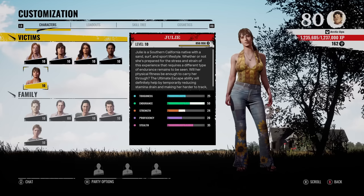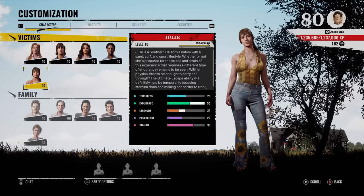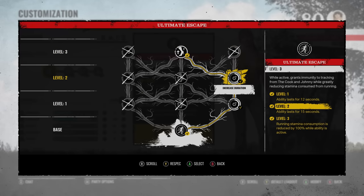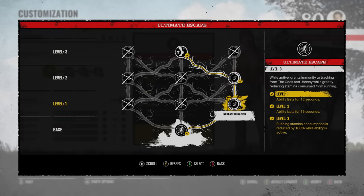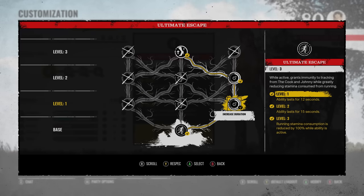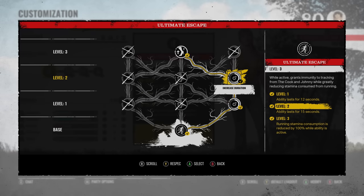Yo, what's up buddy, I'm Arctic, hope you're having a good day. Julie's Level 3 ability gives you infinite stamina — it's called Decreased Sprint Stamina. Running stamina consumption is reduced by 100% while the ability is active. Pop this ability and you'll have infinite stamina for 15 seconds, because we went to the right side of the skill tree, which increases the duration of the ability.